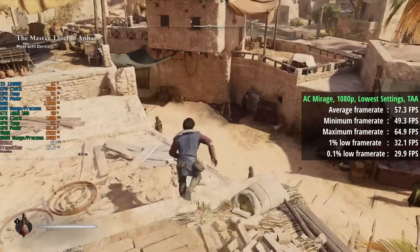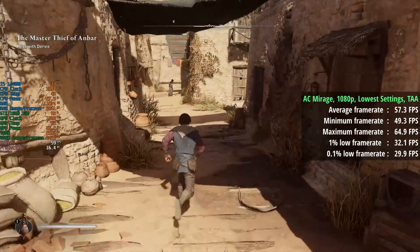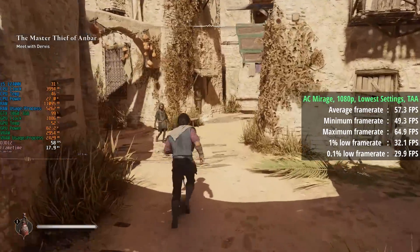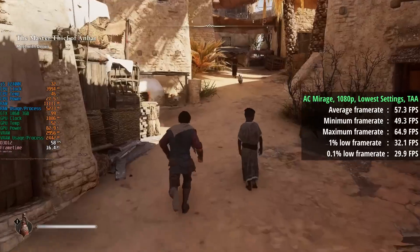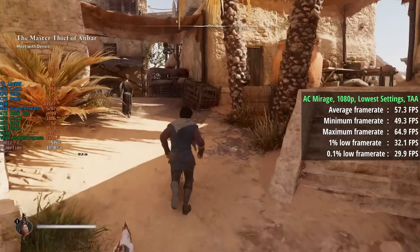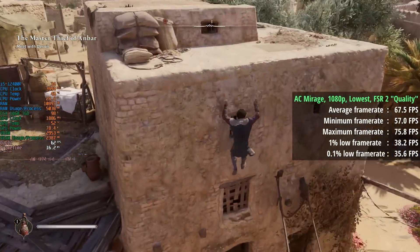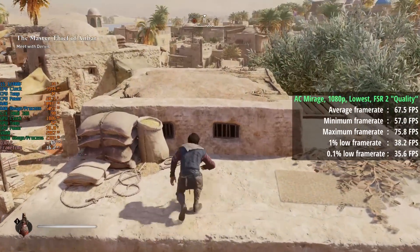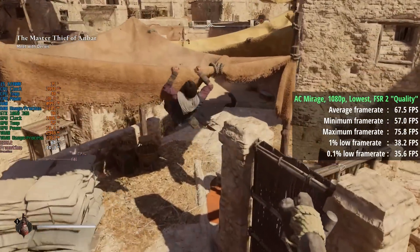Assassin's Creed Mirage with, you guessed it, 1080p low and TAA. Not quite 60fps, but the game still looks good and is fairly consistent. If we want to push through that 60fps barrier then we'll need FSR once again. The quality option in this case did mean 68fps with some slight percentile improvements.